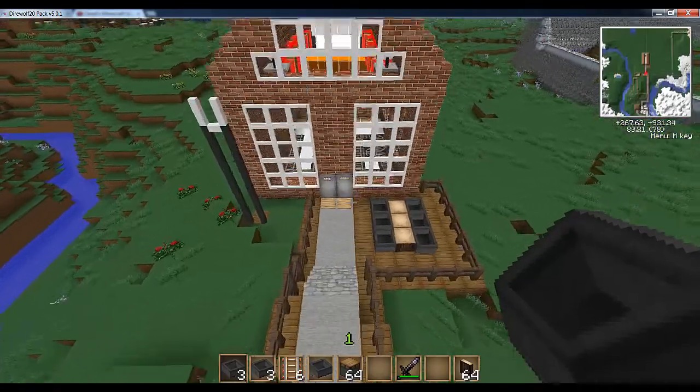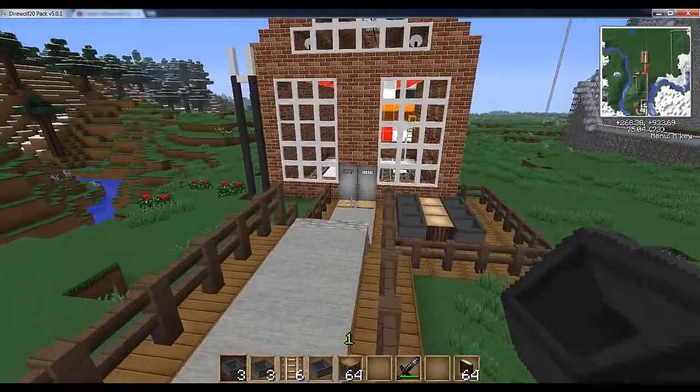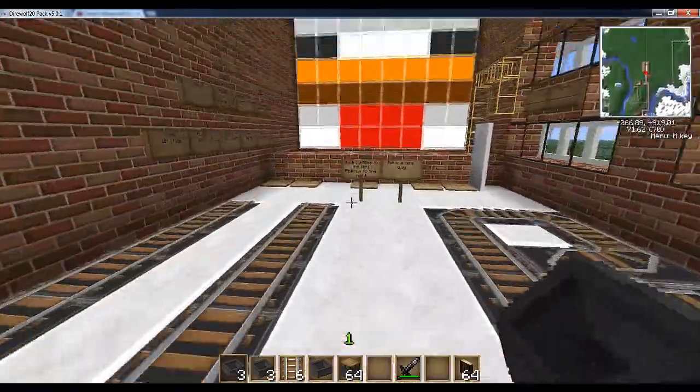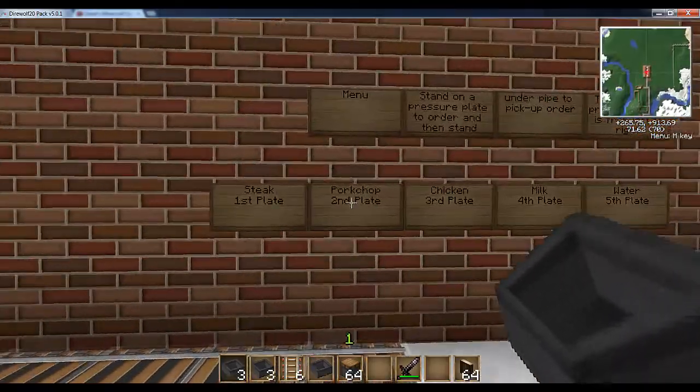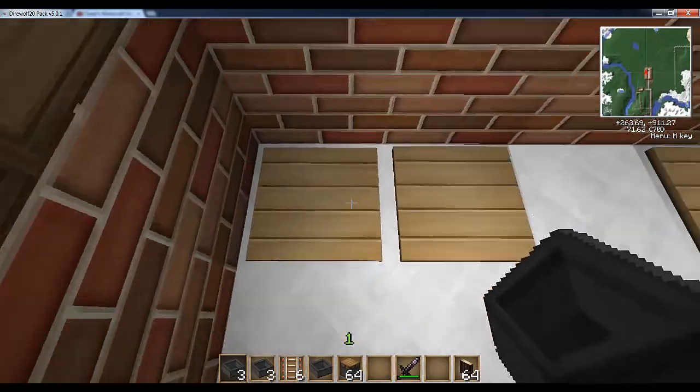Hello YouTube and welcome to my tutorial on how to make a restaurant. Let's go in. These just tell you what each press plate does, and let's order everything that they have.